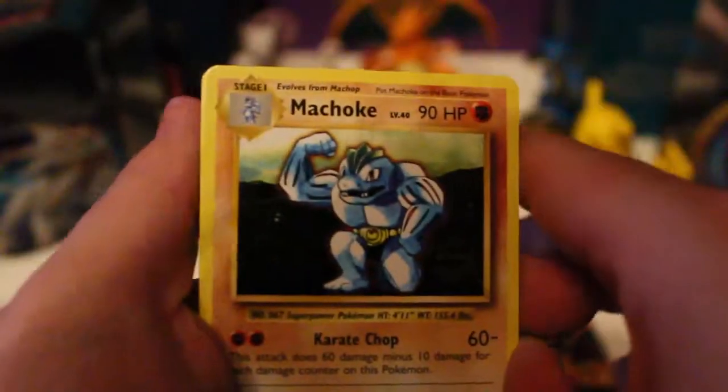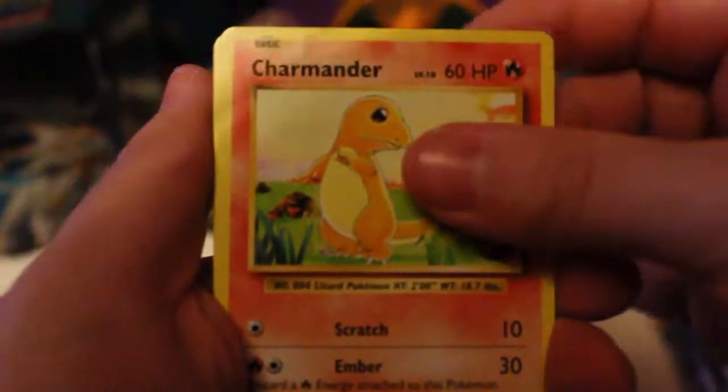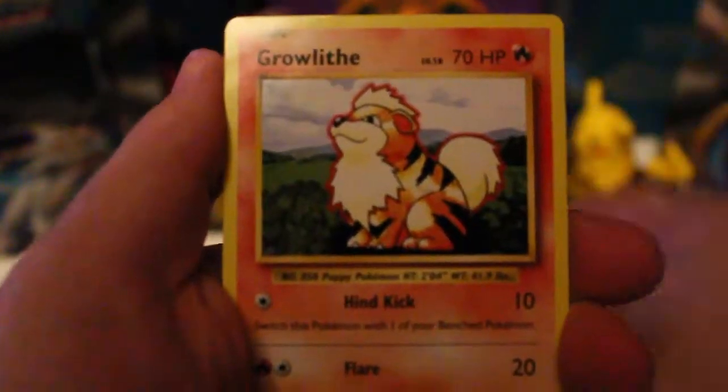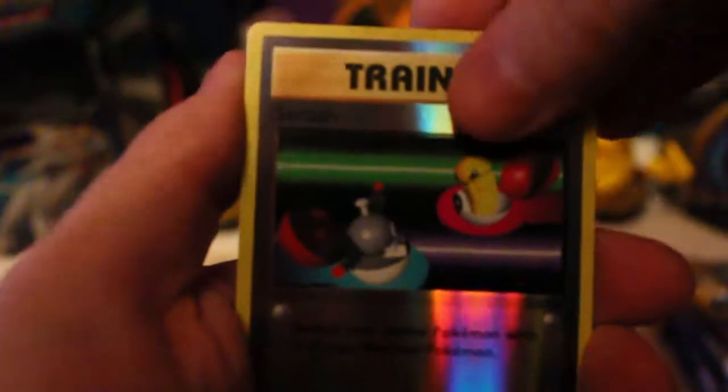We've got a Machoke, Full Heal, Venusaur, Spirit Link, Charmander, Magnemite, Water Energy, Gorillet, Machop. And a Reverse Switch, and the rare is...